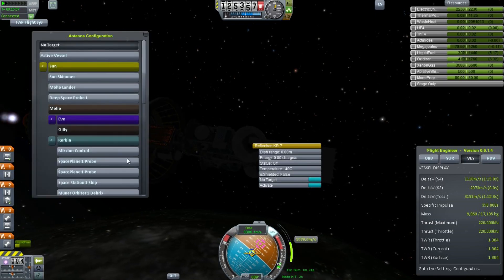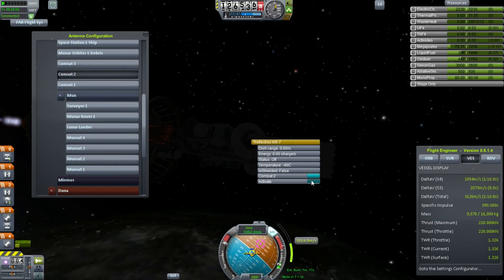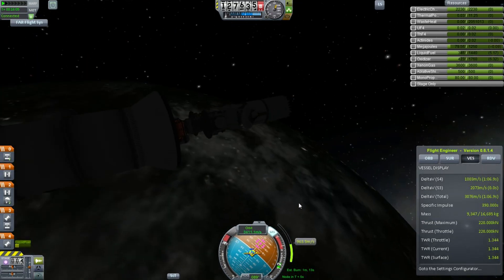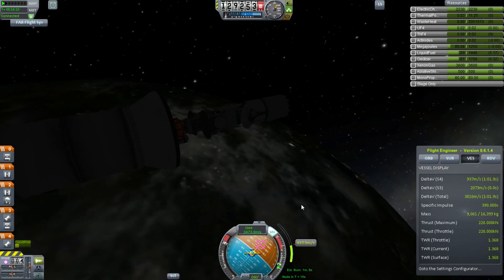Let's take a look at this. We're going to take our Reflectron and point it at ComSat 2 to make sure we maintain connectivity. What we're doing is using one of the antenna on the satellites to make sure that we maintain a continuous uplink.